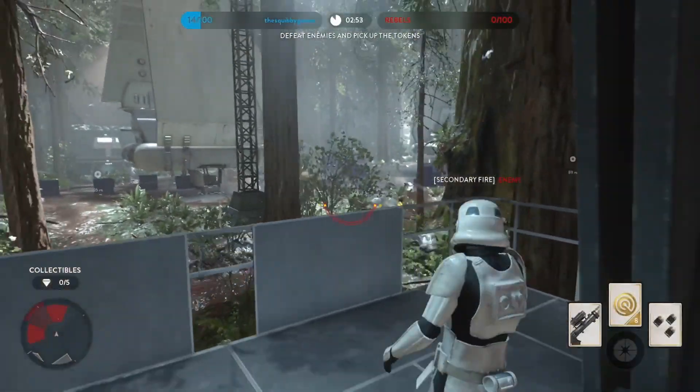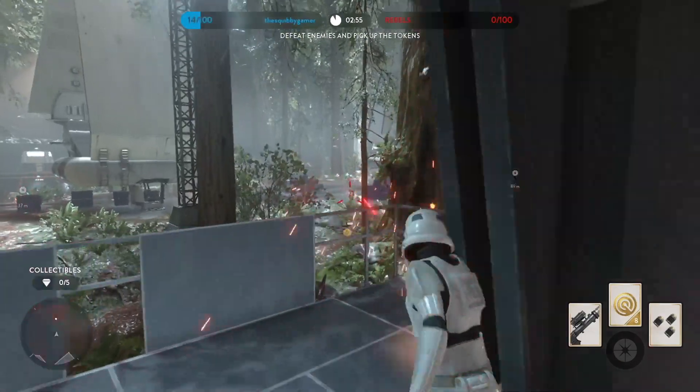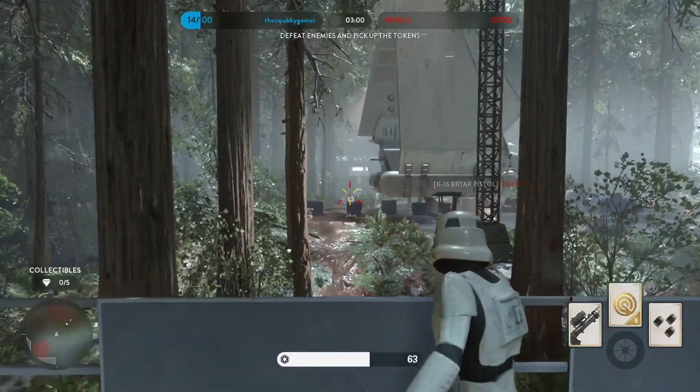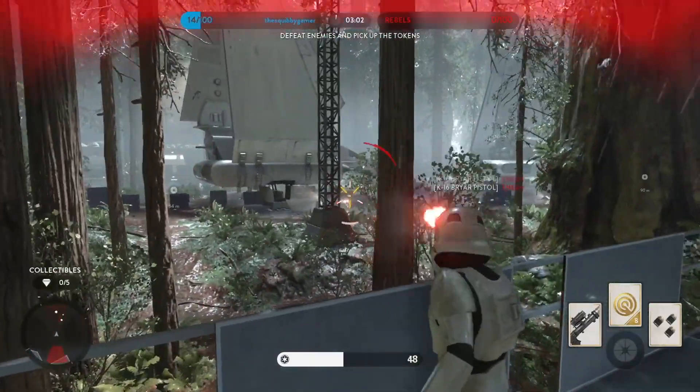Although the K16 Briar Pistol is ranked as the worst pistol in Battlefront, it is not the most underpowered weapon in the game, as its secondary fire charge can instantly kill troopers and heavily damage heroes.